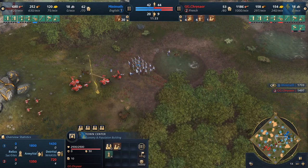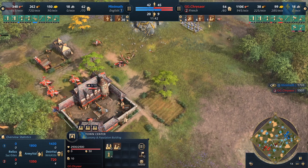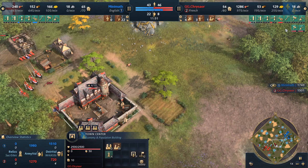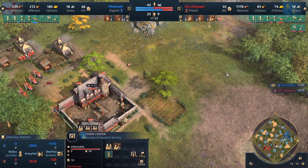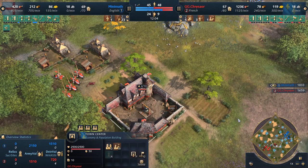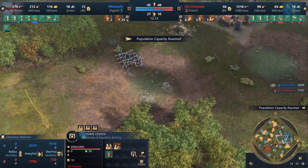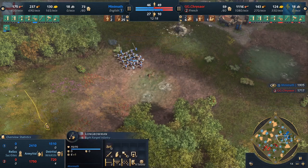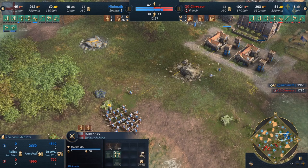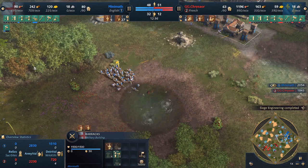Chrysaur is doing a good job utilizing this forward town center. That ball of longbowmen is incredibly hard to deal with. We got the Iron Undermesh upgrade. We have Siege Engineering coming out from the English — let's see if they go for a timing attack with battering rams. That's the words I was looking for. We have 28 longbowmen, essentially 11 knights on the field with only 4 archers for the French, but now we also have horsemen which will be very good into these archers.